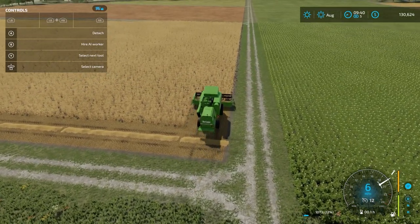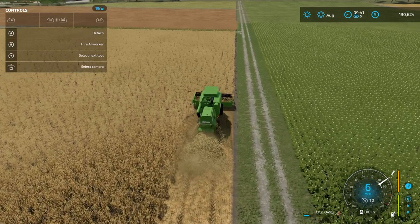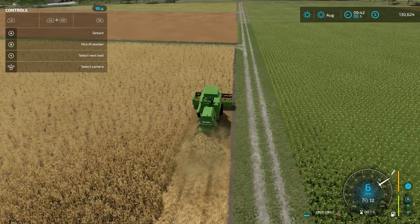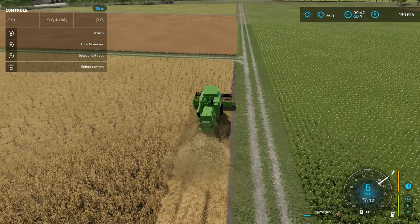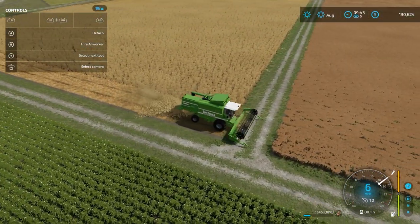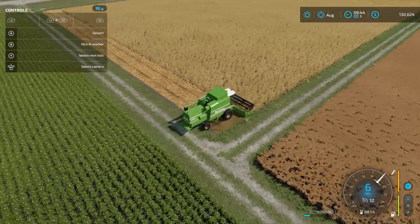In this next pass I'll disable the straw swath — rather than dropping it in a swath, it just spreads everything across the whole field. The areas of the field I typically do first are exactly what I'm doing now: an outline of the whole entire field, referred to as a headland. This really helps me create a little bit of extra space to maneuver the combine, especially if the field is surrounded by trees or a densely wooded area.